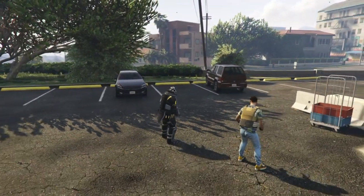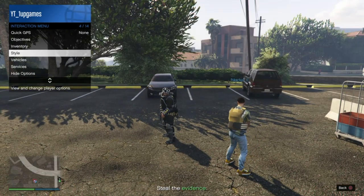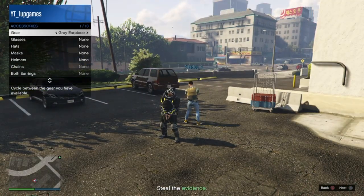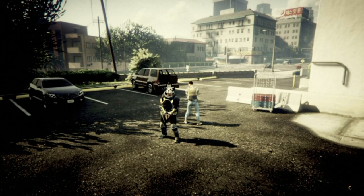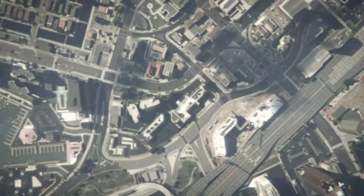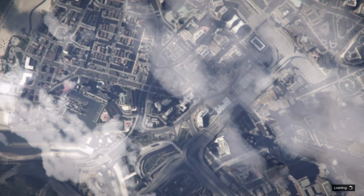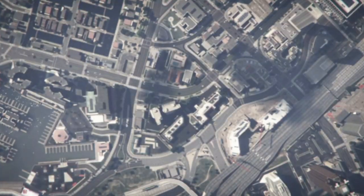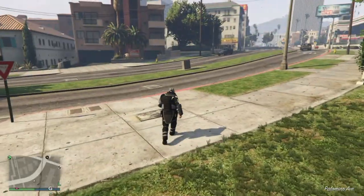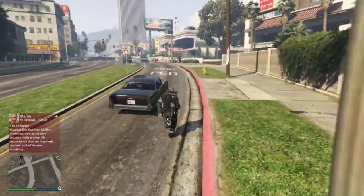Once the job starts, go into the interaction menu, go to style, then accessories, and put on any earpiece. Then quit from your phone — if you don't know how, go into your phone, click X straight away, then click square, then click X. When you load in you'll spawn right near a gun store, so run over there, go to outfits, and save the outfit.